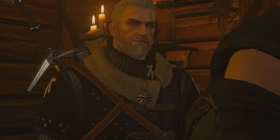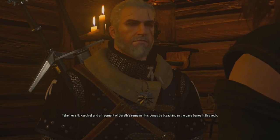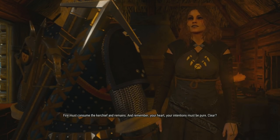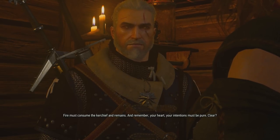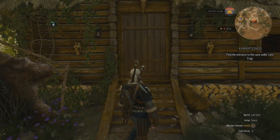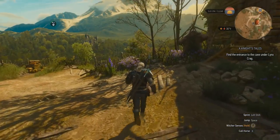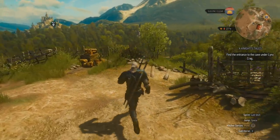Splendid. What do I need to do? 'You must convince the maiden her beloved yearned to return, but perished in the attempt. Take her silk kerchief and a fragment of Gareth's remains — his bones lie bleaching in the cave beneath this rock. Fire must consume the kerchief and remains. And remember, your heart, your intentions must be pure.' Thanks for your help. 'You're welcome — and adieu. Once you walk out that door, never shall we meet again.' Fair enough. And now I'm outside. There was actually a bunch of other stuff in the hut that I couldn't examine because I examined the wrong thing too early. But I hope that I sufficiently solved this problem and found a way to lift the curse. This seems to be an ongoing theme in this DLC — lifting curses.